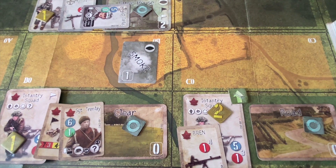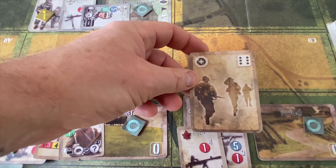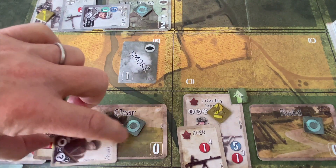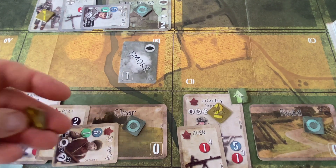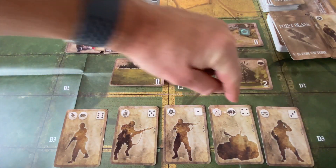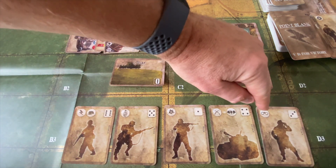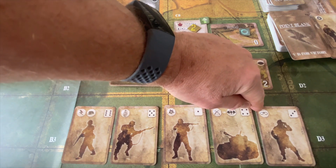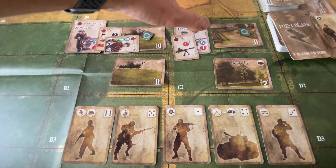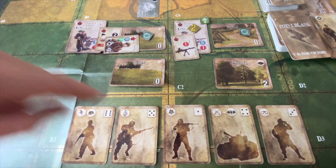We're going to discard another card. We have a reinforcements card, which is basically a movement card in this scenario since there are no reinforcements. We'll have the Canadians discard that to activate Sergeant Tromlay. He is going to ready his forces — reducing one fatigue on this infantry squad so they're back to full energy. With that the Canadians have finished their turn. Before going to the Germans' turn, we draw two cards to bring the Canadians up to full strength, and interestingly they draw a recon card — a huge help since they can now scout ahead.